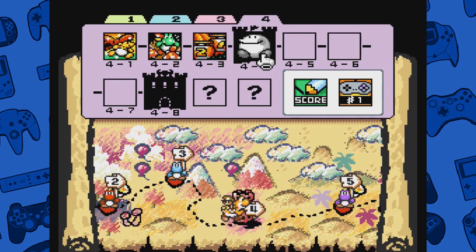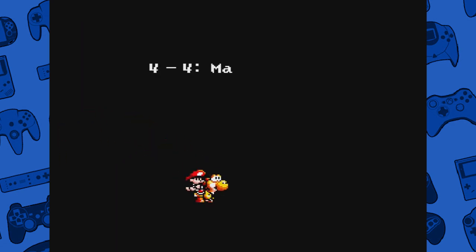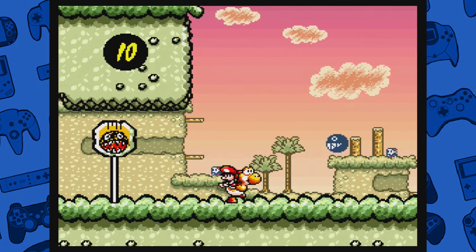Hey guys, I'm Phil Blanks, and welcome back to Let's Play Yoshi's Island. We're on 4-4, one of my favorite levels, one of my favorite fortresses too. Marching Milde's Fort - I don't know how to pronounce that name.